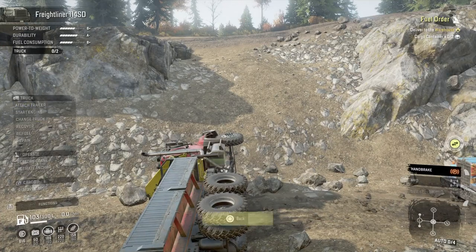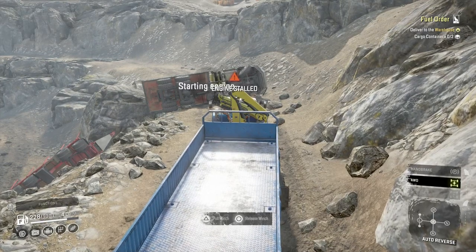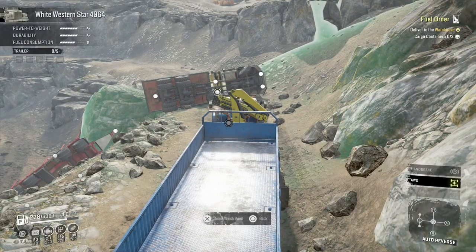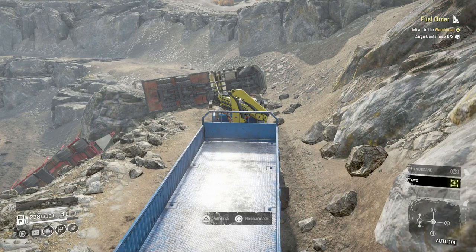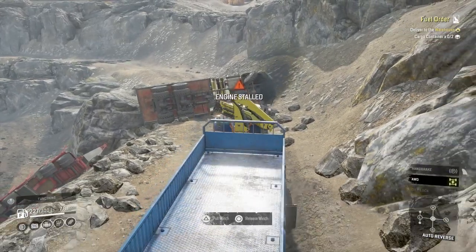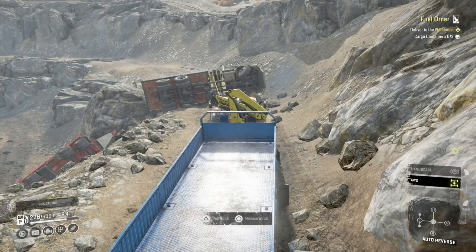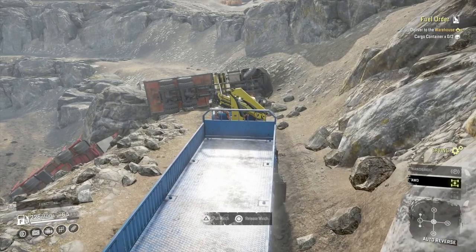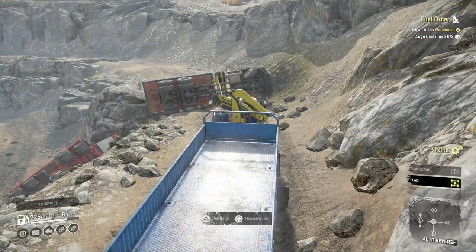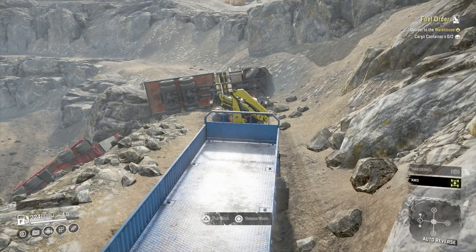Detached trailer, change truck. Now let's give it a go — let's get forward again and then reverse straight up, which should just pull it straight over. Come on! I'm quite shocked that it's not pulling it. Let's try a different winch point — put it on that front end, might be able to drag it back round then. Let's reverse it up.